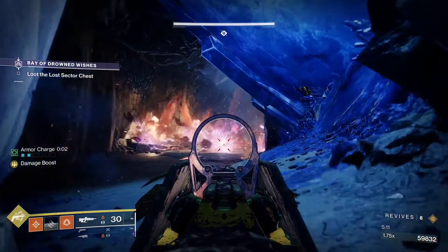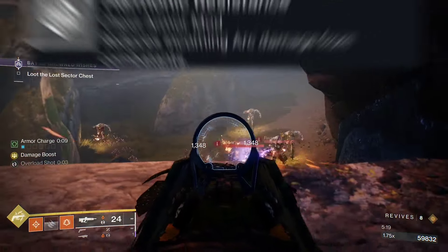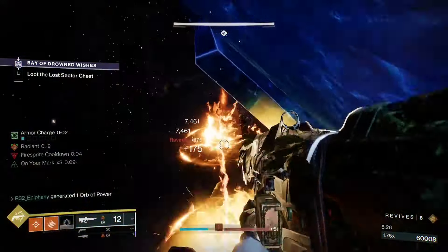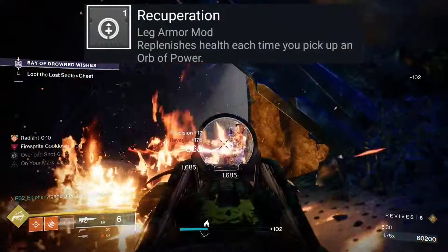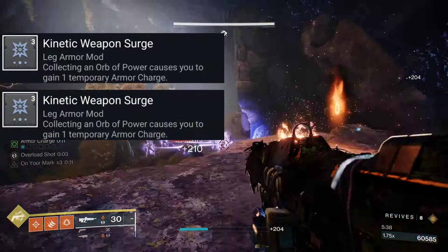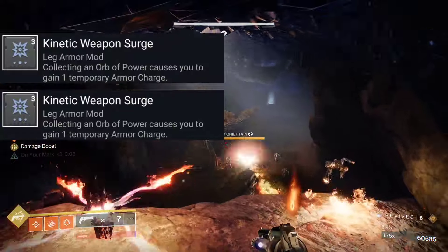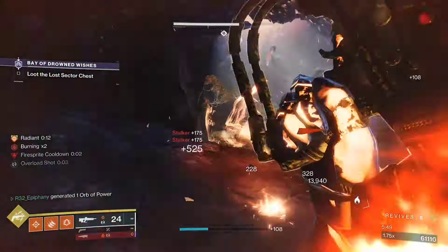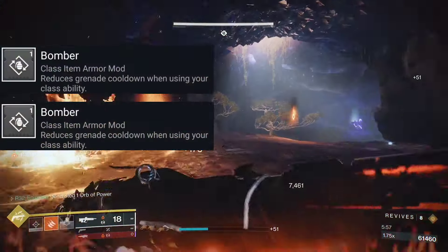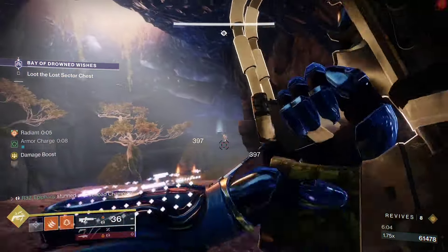For our chest mods we're running Charged Up x2, which increases the max stack of armor charges by one, and a Harmonic Resistance mod for small solar damage reduction. For our leg mods we're running Recuperation, which replenishes health each time you pick up an orb of power, and Kinetic Weapon Surge x2, which increases our kinetic weapon damage and — importantly — our Golden Gun damage, since kinetic surges work with Golden Gun rather than solar weapon surges. For our class item mods we're running Distribution and Bomber x2, which reduce ability cooldowns when using your class ability. You can swap Bomber for Time Dilation if preferred.